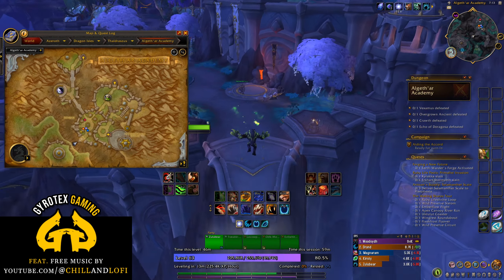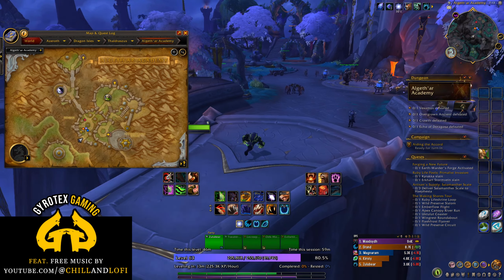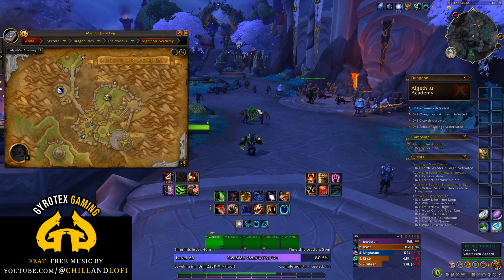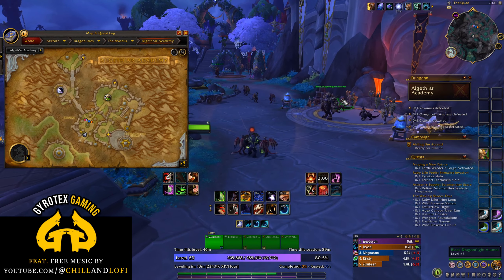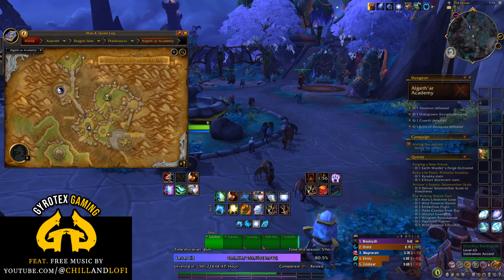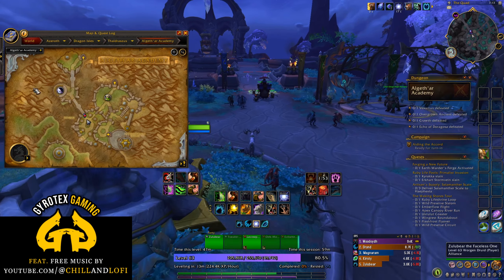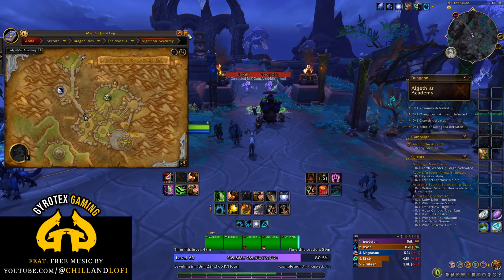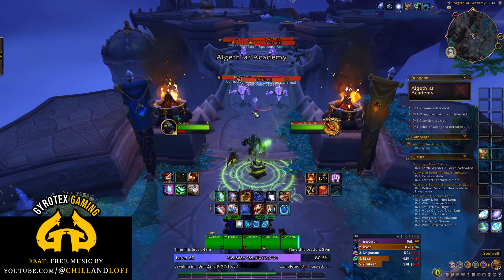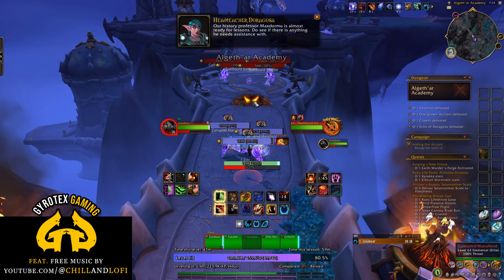You enter the dungeon grounds, jump over the air bridge, and cross the central plaza turning left and up across the little bridge to the area where you will meet the history professor Max Dormu to fight Veximus. At this starting phase of the dungeon the trash is not dangerous at all — it's all arcane elementals who do arcane blast-like attacks and occasional AOE. You should survive this no problem.